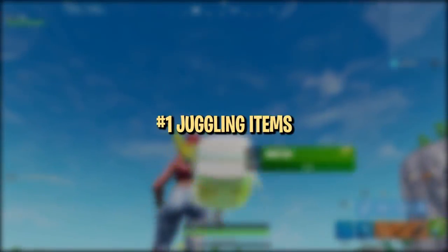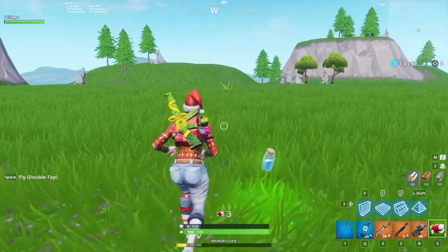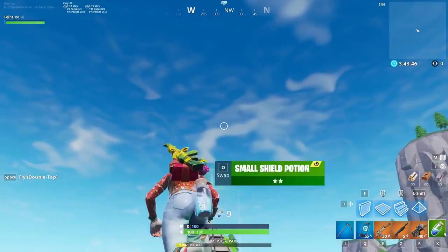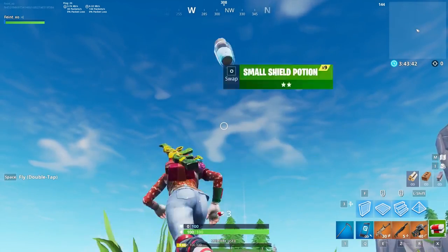There is a pretty cool way to carry more than 5 items across short distances that not many players use. It's called juggling. To do it, stand next to the item you want to juggle, and as soon as you pick it up, look up and right. Looking at the right spot is the crux of this technique, so it may take a few attempts when you try it for the first time.